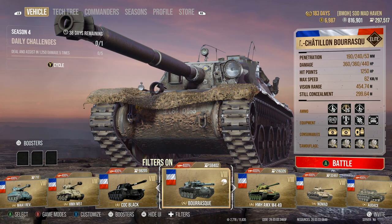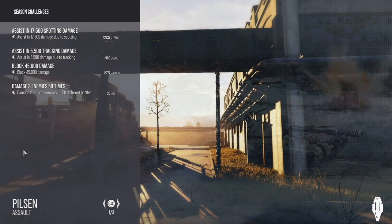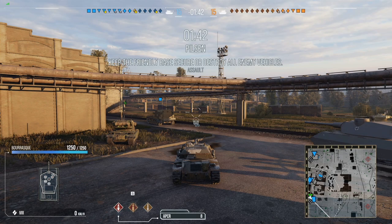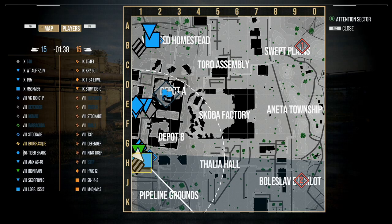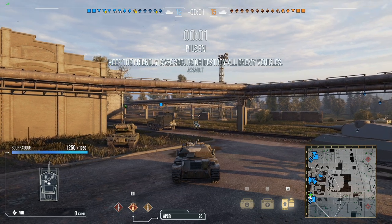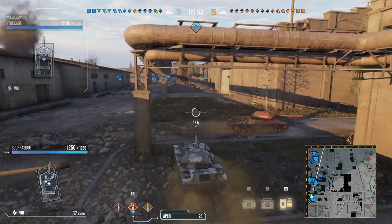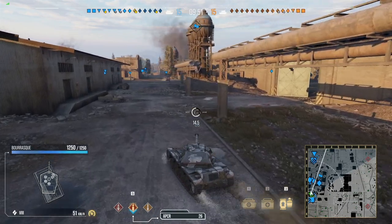Let's go ahead and jump into the first replay. While we're watching this, I'll go over a couple of things I really do like about the Borask — the top speed and the concealment. Compared to other tanks in the same tier, if we compare it to the CDC Black — another French tank that's extremely lightweight with decent top speed — the Borask absolutely wipes the floor by about 35 meters on its still concealment. So running a camouflage crew inside your Borask, you're going to be extremely difficult to spot.